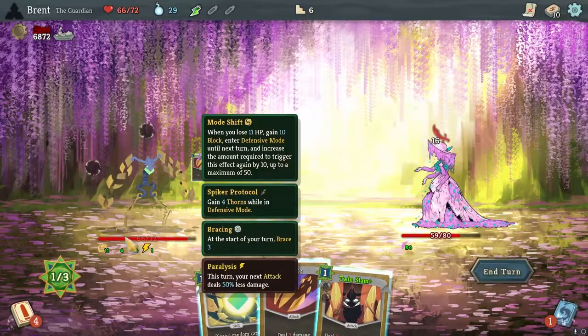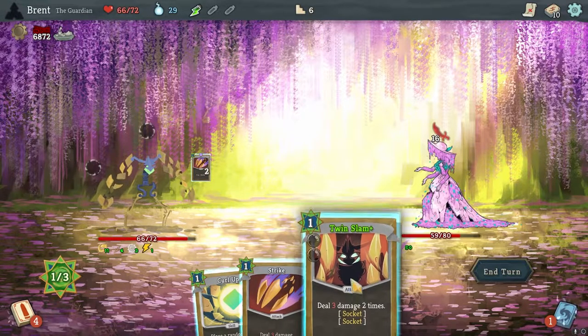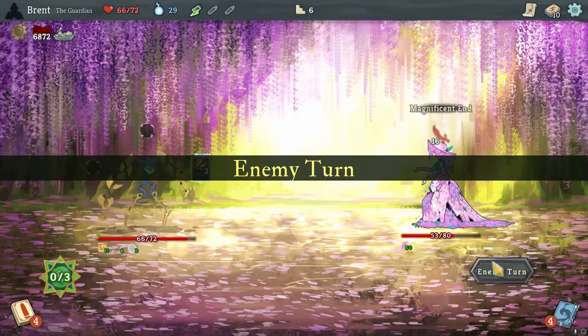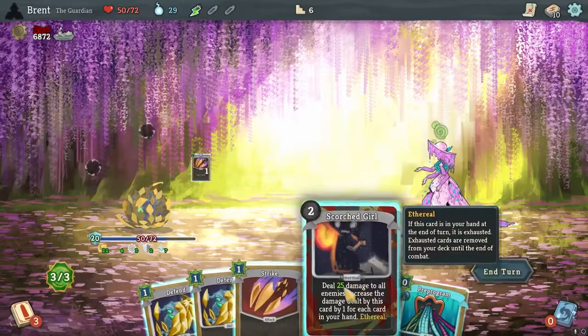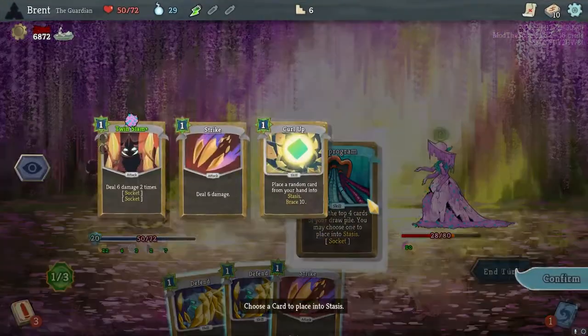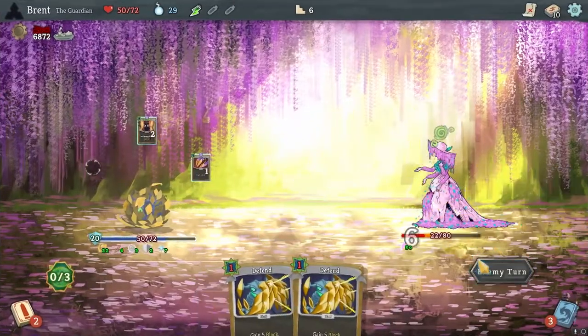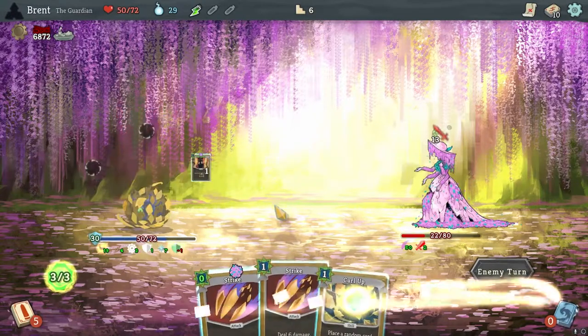At the start of your turn — that sucks. We are just going to take a big chunk of damage here. We are in defensive mode now, so that's nice. Scorch Girl here. Throw that up there and we'll hit them again. Pre-Program has not been the most favorable, but we probably can get it here.